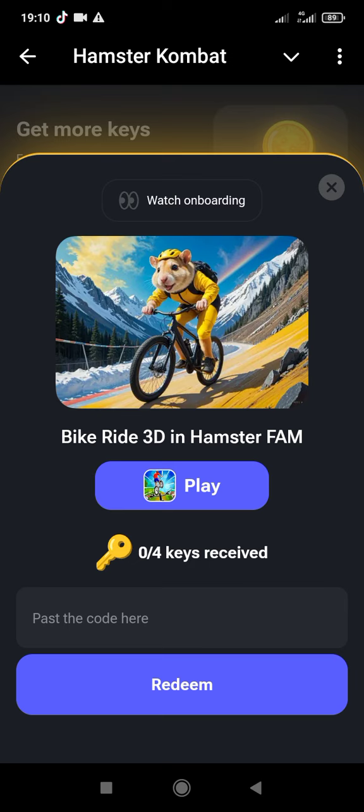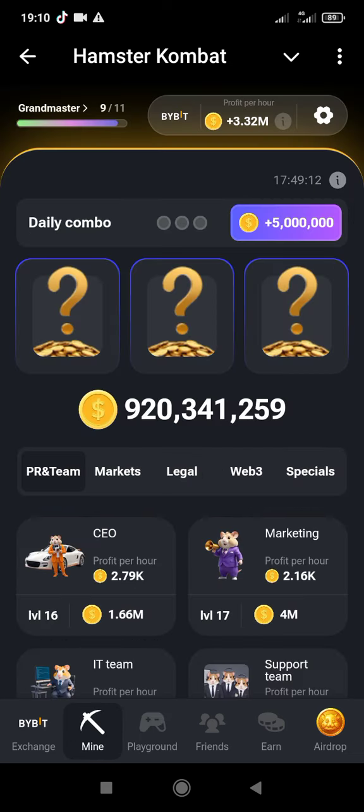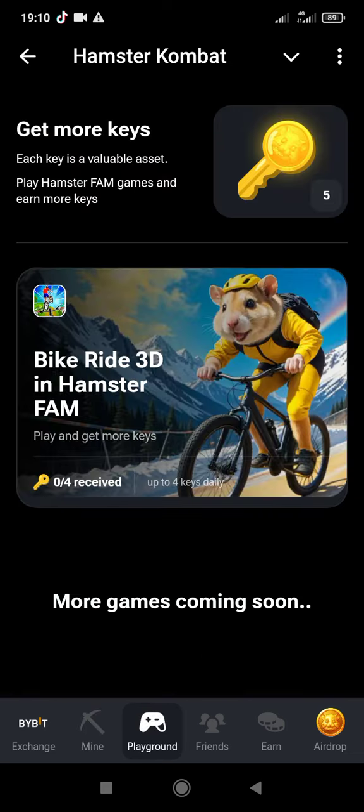This is the Bike Ride 3D game in Hamster Combat Farm. You paste the code and click Redeem to redeem the first one when you first play the game. I'm giving you this code every day — make sure you join my Telegram channel and subscribe to my YouTube for more information on how this update and game works.